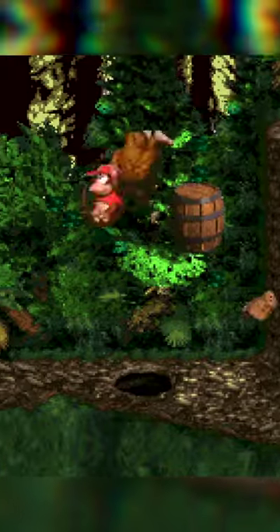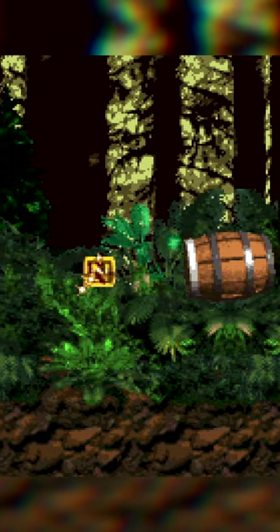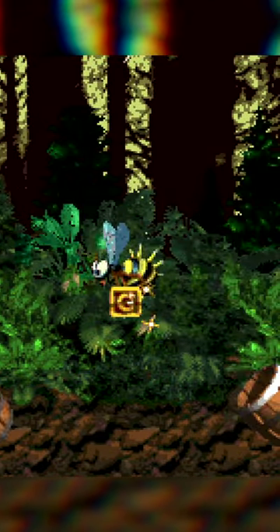Jump from this ledge to uncover this barrel and use it on this wall to find the third bonus area. It's here you'll also find the third Kong letter. And you can't really miss the last Kong letter either.